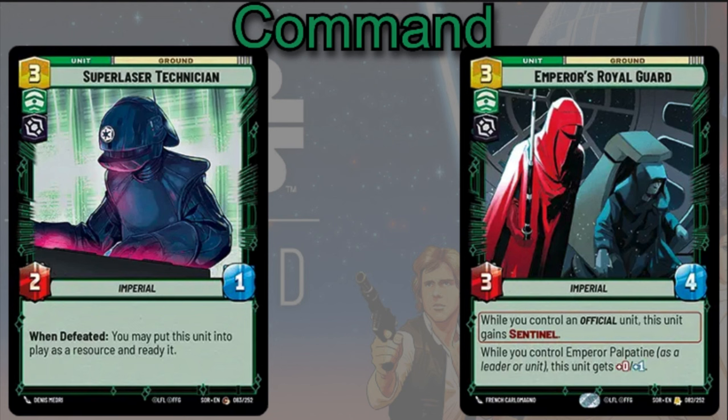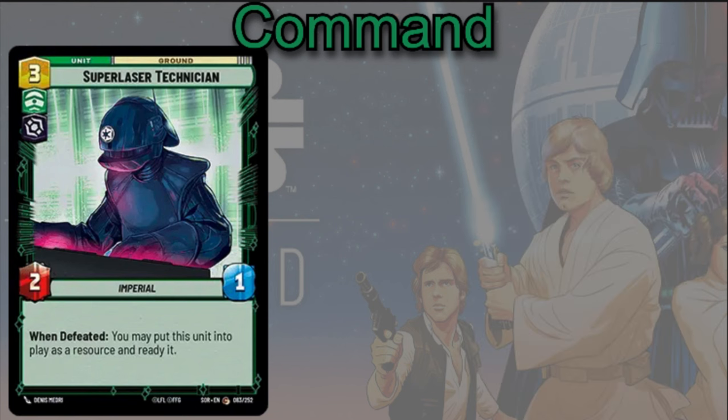The Super Laser Technician is a great example of cards that work well with Palpatine's ability. Three cost, 2/1 — when defeated, you get to put it into play as a resource and ready it. This card dies super easily with only one HP. Killing it yourself with Palpatine lets you: get a resource, get an extra card in hand, and deal some damage to an enemy unit. You pay one resource to use Palpatine's ability, turn this guy into a resource, and essentially get a free damage and a free card — an absolutely busted transaction.